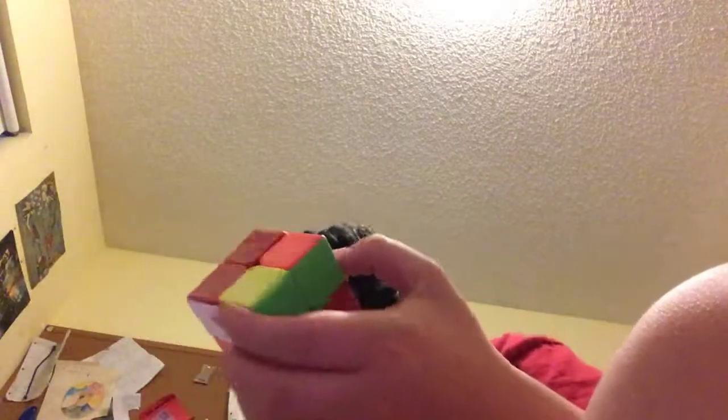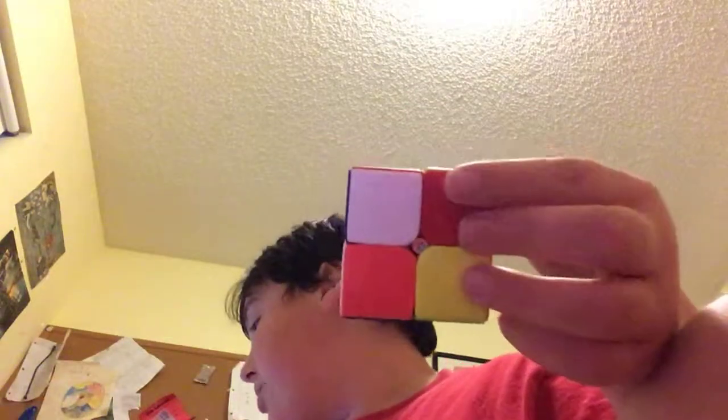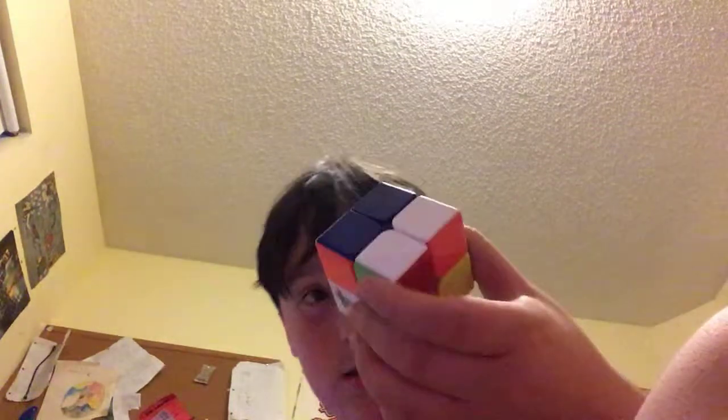Fifth and final 2x2 solve — here we go, starting. Oh, that was a plus two — it was 8.50 but since it's a plus two it's 10.50. That's kind of disappointing. Without the plus two the average is 11.32; with the plus two the average is 11.72. That's it for 2x2 solves.